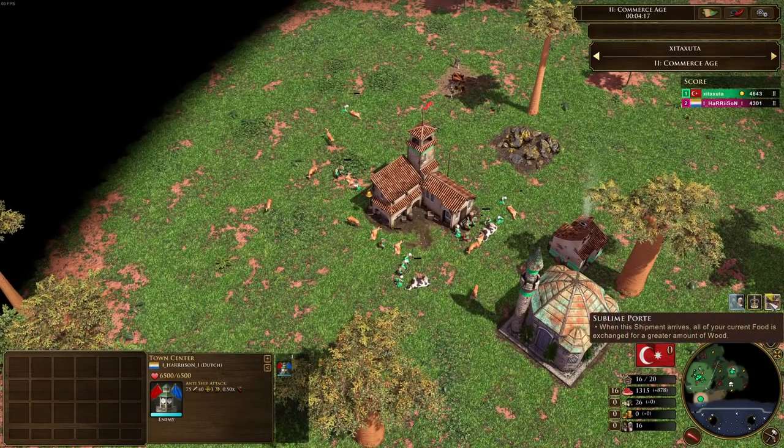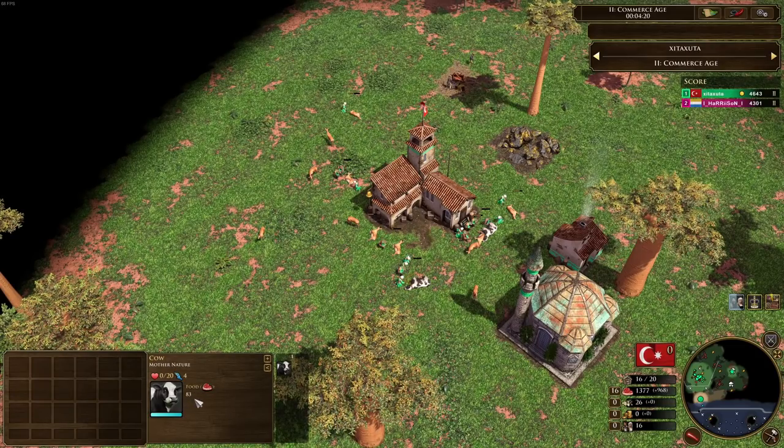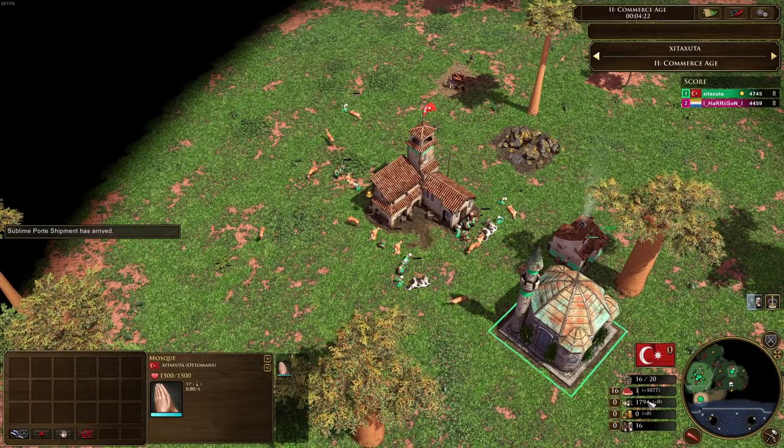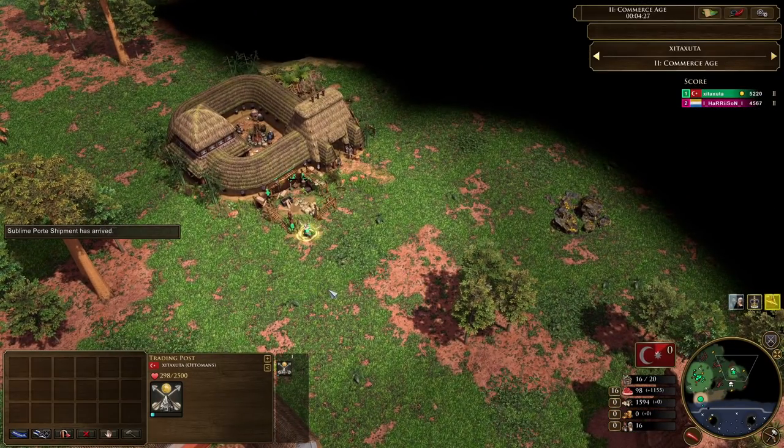When we take a look back at Harrison, we see that Harrison's sending in that 700 wood now, picking up wood from his quartermaster, looking at dropping another bank, maybe a barracks as soon as he can. But the transition is about to happen now for Sublime Port. You can see he's done a great job making sure those cows don't have a lot of food on them. And now it switches — 1,794 wood — and now dropping down the trading post and sending in native allies.